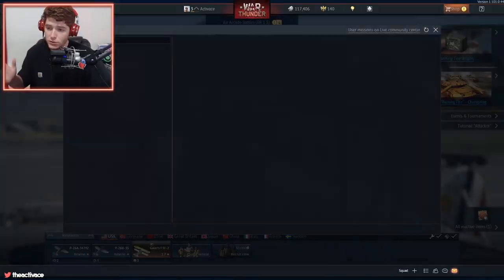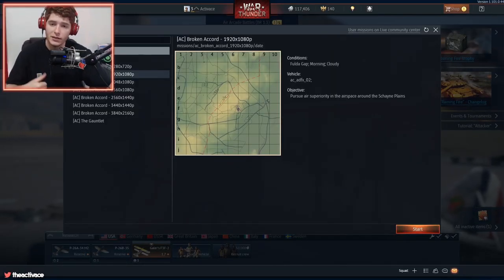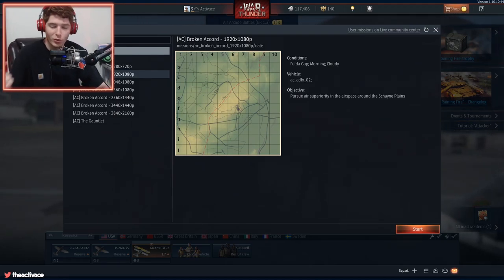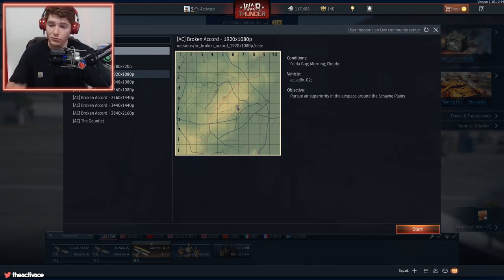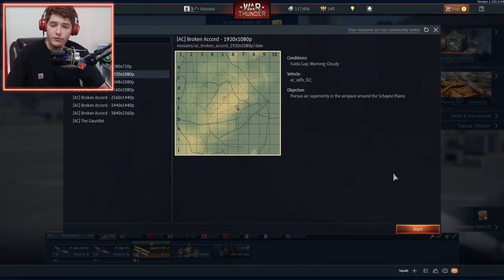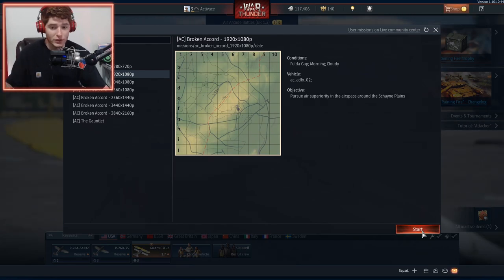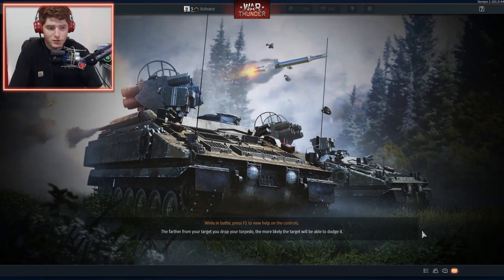Without further ado, let's jump into this War Thunder mod. First and foremost, there are two different missions we can find here: Broken Accord and The Gauntlet. Of course, Broken Accord is the day that Belka did nothing wrong, as we know and love. It does come with the ADFX-02 Morgan, so nothing else to do but jump into this.